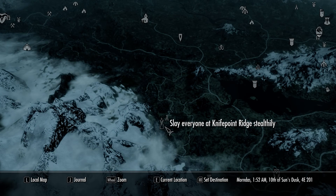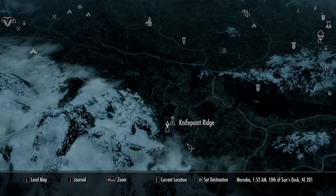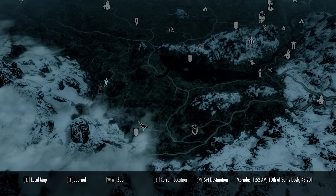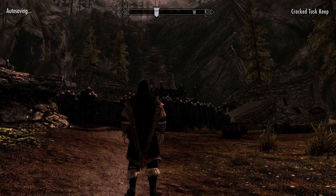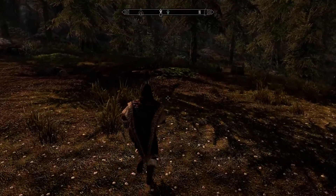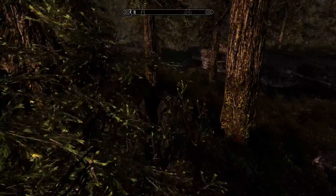Slay everyone at Knife Point Ridge stealthily. I thought I was at the right place — interesting. I guess I had just visited the wrong location. We'll do that then. If you're still watching, thanks for hanging in there. Let's just make sure I'm at the right place. Slay everyone at Knife Point Ridge. I guess I had another quest queued up — oh well. Still fun. It was a good death — I almost got through it.